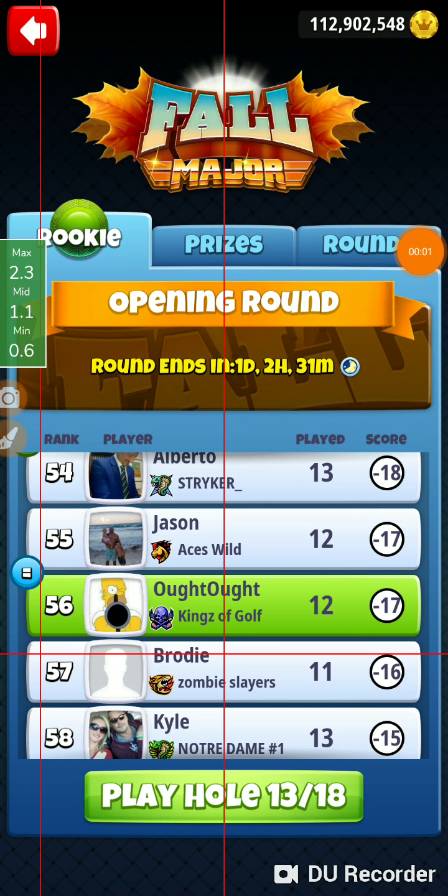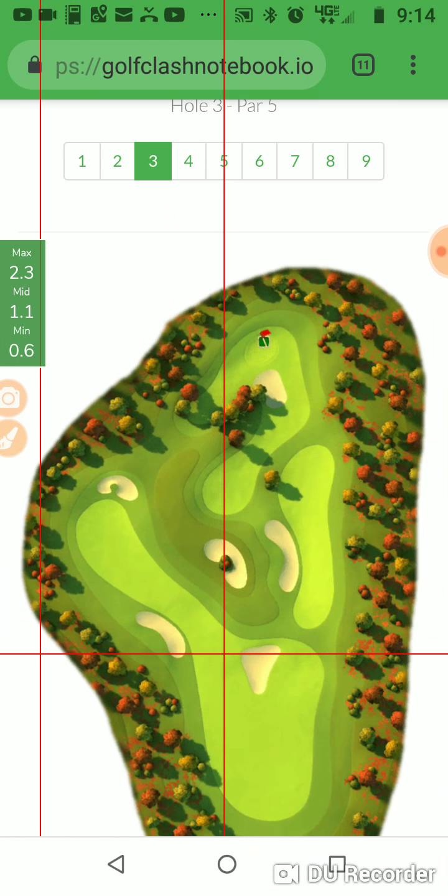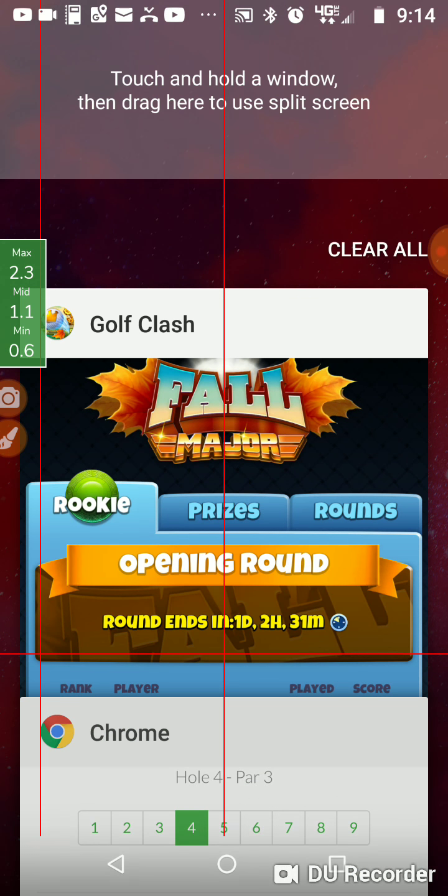We're on hole number 13 of the fall major, in the rookie opening round. Let's go take a whole look at hole number 13. Got one of the par threes, and we're going straight at it with a guardian.